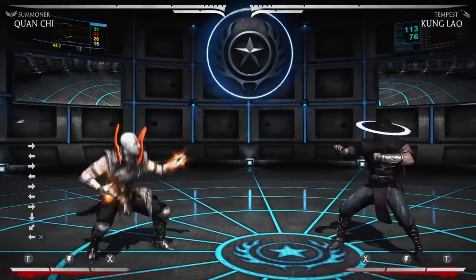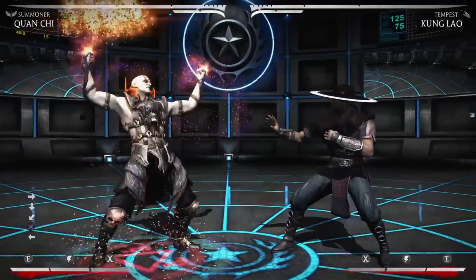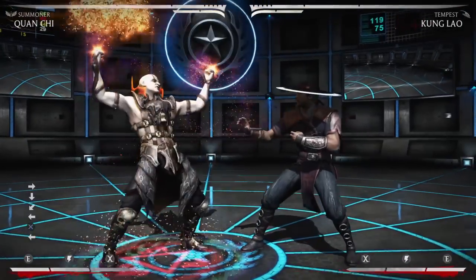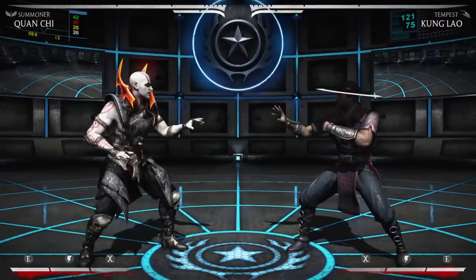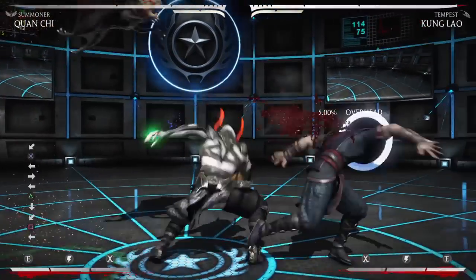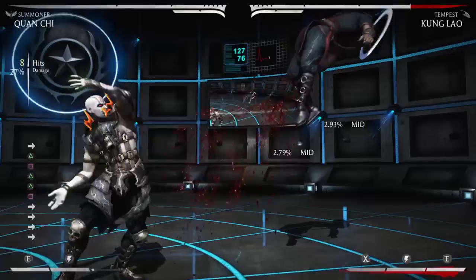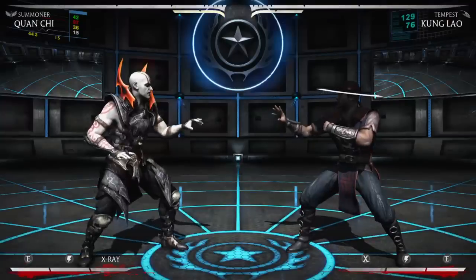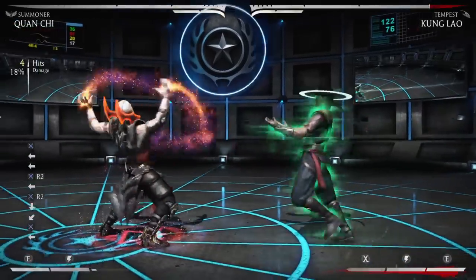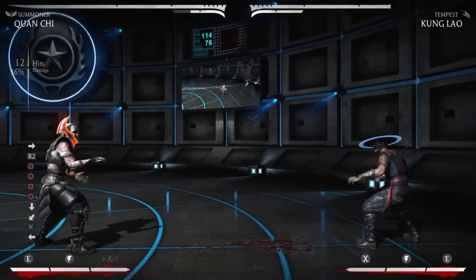Basically my goal is either to go for resets using the 4-2-1 string, or you can use the down-3. I don't use down-3 as much as I should, but if you're mid-screen you kind of want to try and get him to the corner, because that's where Quan gets all of his damage and his safe mix-ups. I kind of started that wrong, but there, he's in the corner.